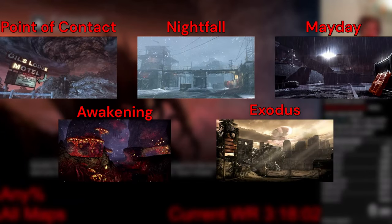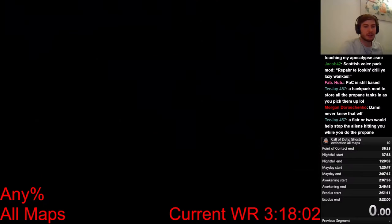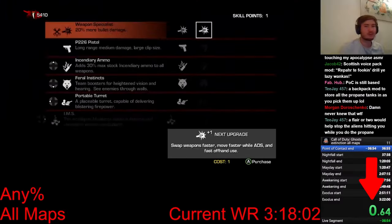Today I'm going to speedrun an Extinction Marathon. Extinction has 5 maps, and I will speedrun all of them in chronological order. This means I'm going to start with Point of Contact. I load into the map, and as soon as these green letters appear, I'm going to start the timer.